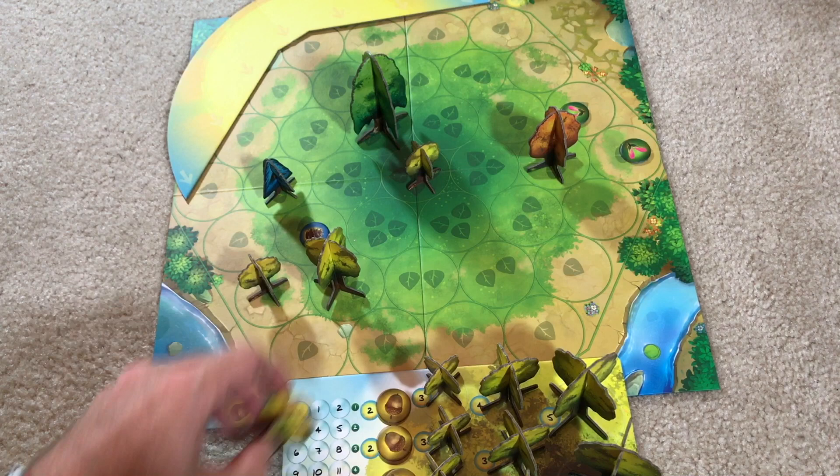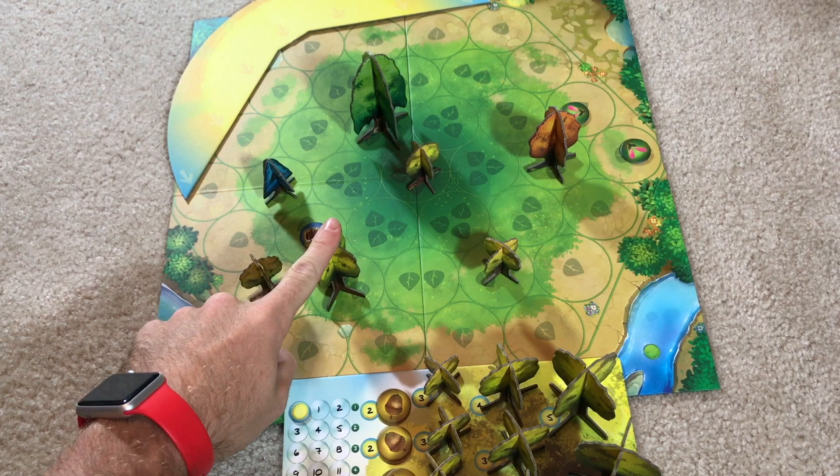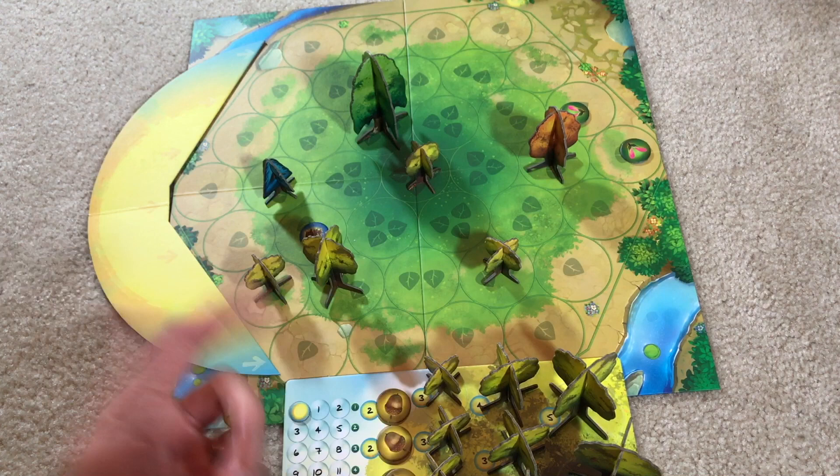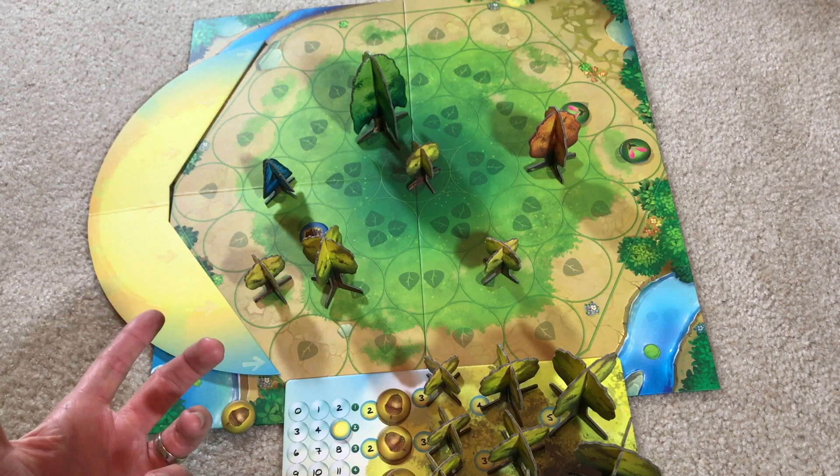Let's say I had trees out on the board right now. Currently I would only get three points because some are in shadow. But when the sun rotates, I would get one, two, three, four, five — five points for all trees that aren't blocked. Seedlings do not count. So you would move your tracker up to five. You'll eventually accumulate a lot of points this way.